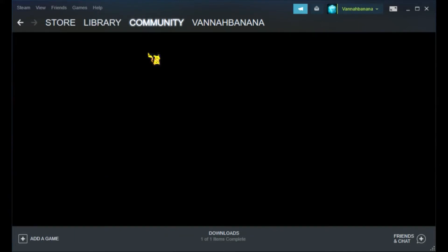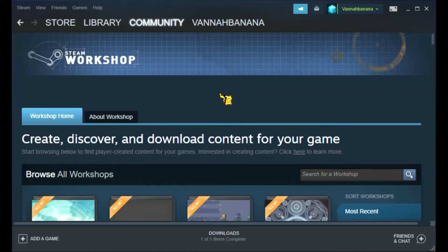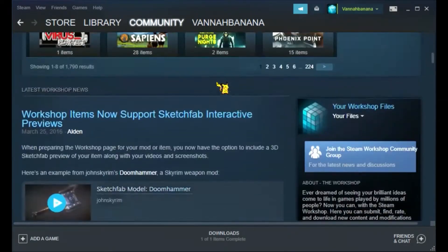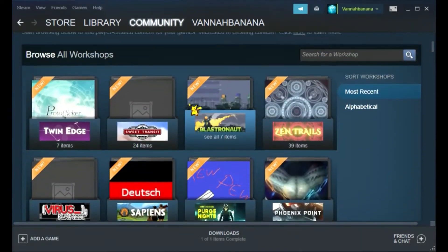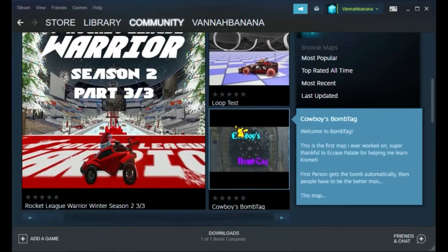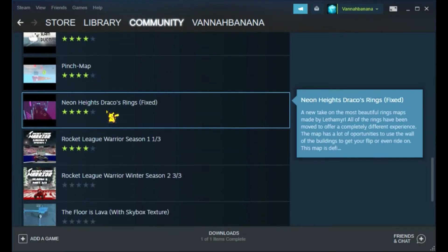Go to Workshop, and once you're there you can see all these workshop maps for different games. You're going to want to go to 'Search for a Workshop' and type in Rocket League, then search just like this.